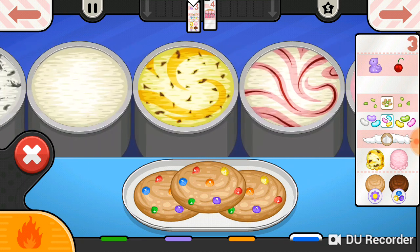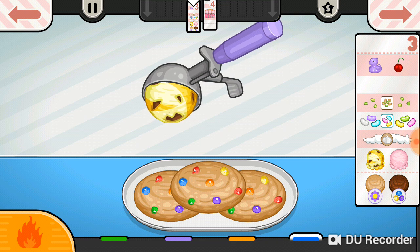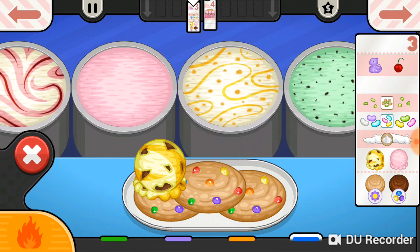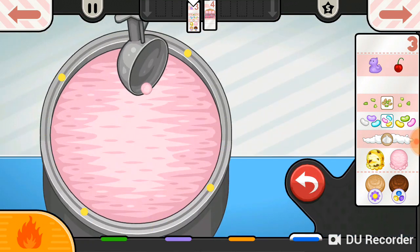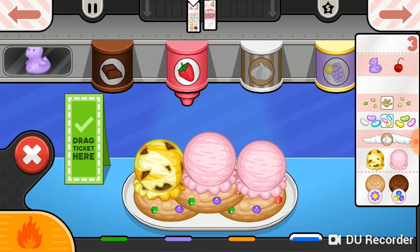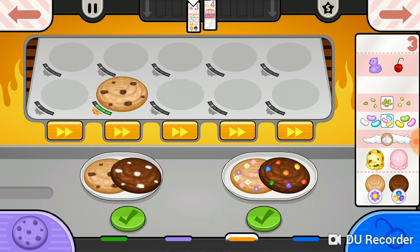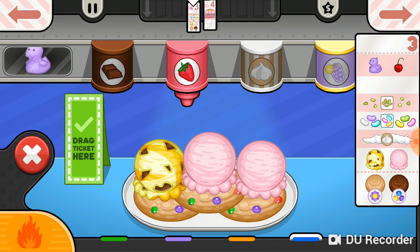I guess we can see the strawberry bird for customer number five. Oh dang it — I accidentally clicked on the wrong tray. That means, yeah, that's not going to be good. I have to wait for customer number five. Dang it, we do — ew — because I chose the wrong plate. So Peggy's going to be mad. Let's just hope for the best.